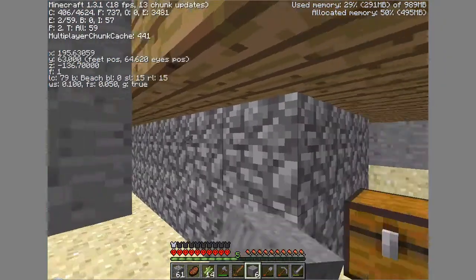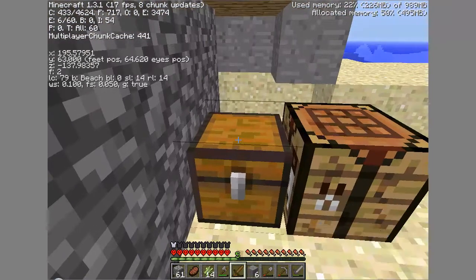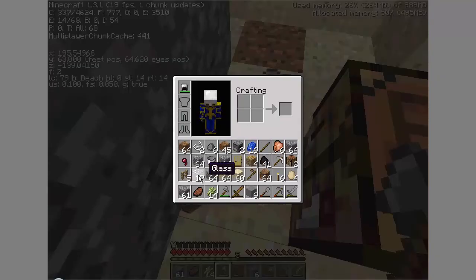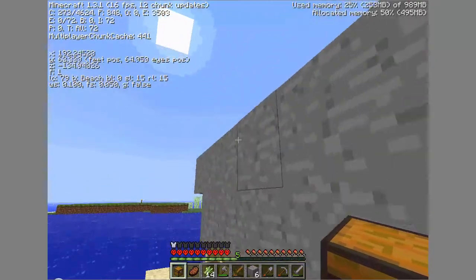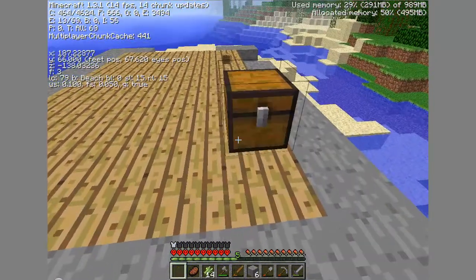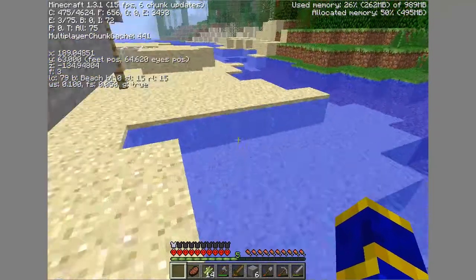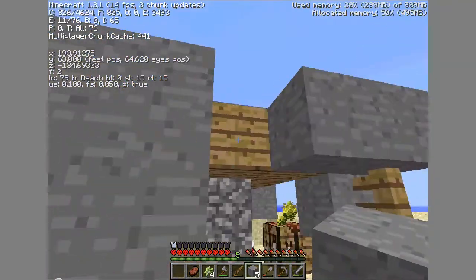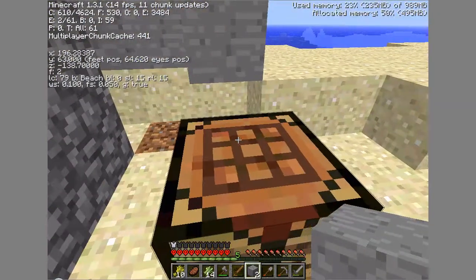Let's move the chest items, just in case I have to come back through and undo any creeper damage. I did have enough gunpowder for a TNT — oh well. I'm playing on 1.3 now. I think I did my last video on that too, but fall damage is reduced a lot — a LOT reduced.